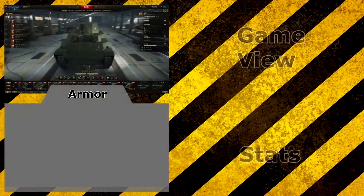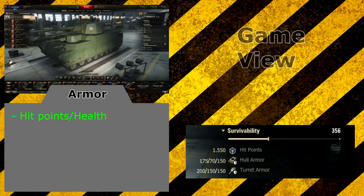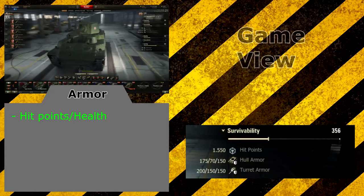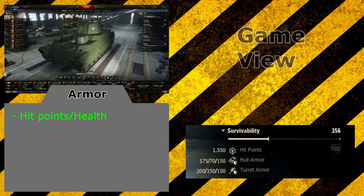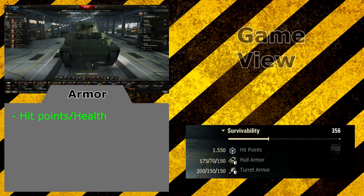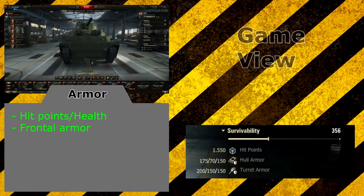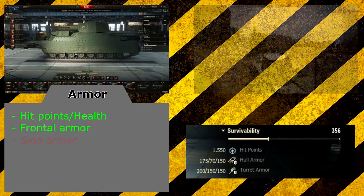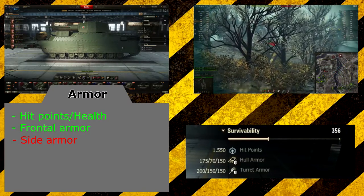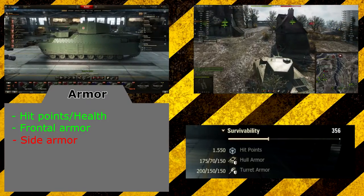Looking at the armor of the ONI in the garage, this thing gets a lot of hit points — 1,550, which is more than a Tiger. You do really need those hit points because the armor is not impenetrable. The garage statistics tell us 175mm on the front of the tank, which is a little bit angled, so effectively that armor will be thicker than 175mm. The side is the weakest part of the tank at only 70mm, and as you can see, this is a huge side profile. If you want to take out an ONI, just park next to it and shoot it in the side repeatedly.